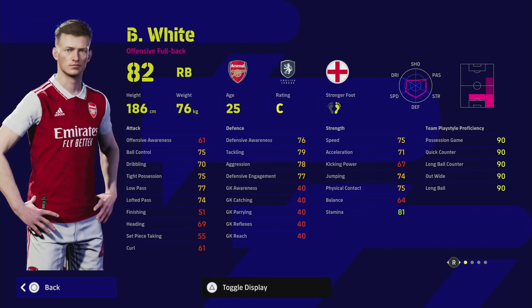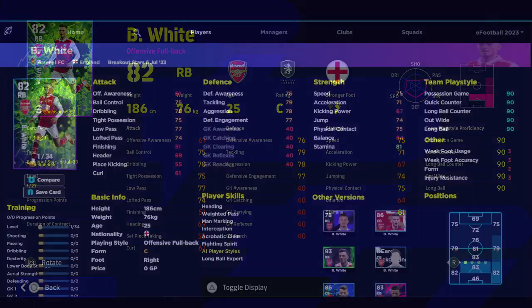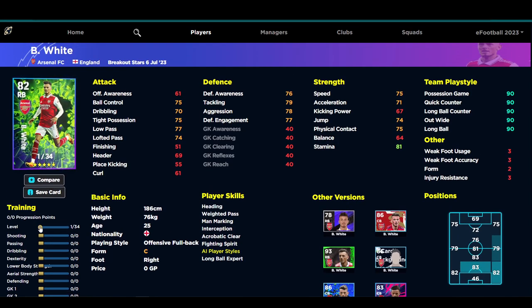Let's kick on with the training guide and whether we think it's worth it. The first thing I like about Ben White is he has 27 levels. A lot of cards released over the last couple of weeks — like the one from the eFootball Championship Pro pack — only had 22 levels with an 83 rating as a center back. Ben White from Breakout Stars is listed as a right back, but he can still play center back. He goes to an 83 overall, rated 82 as a right back.